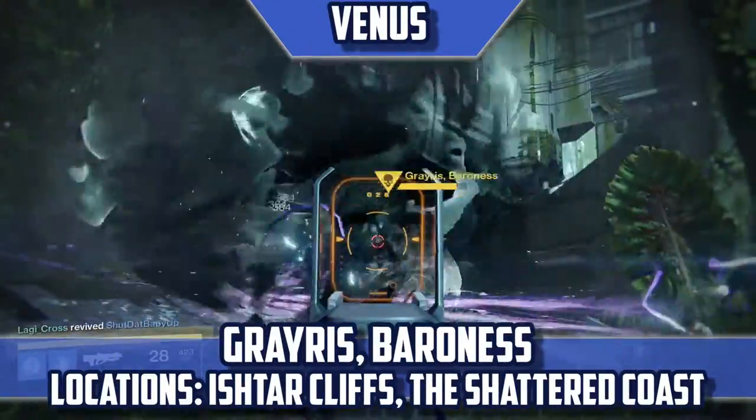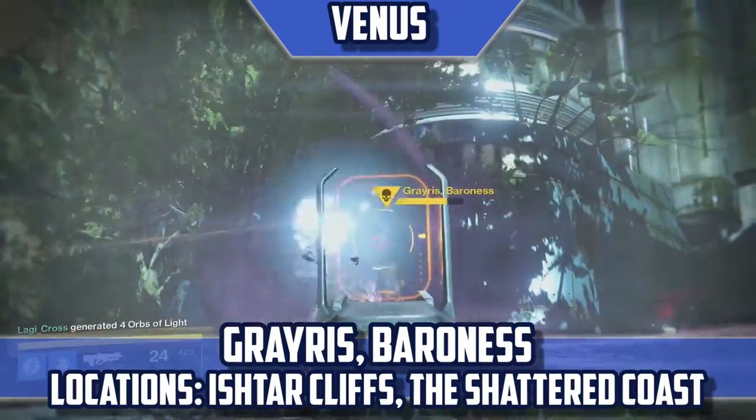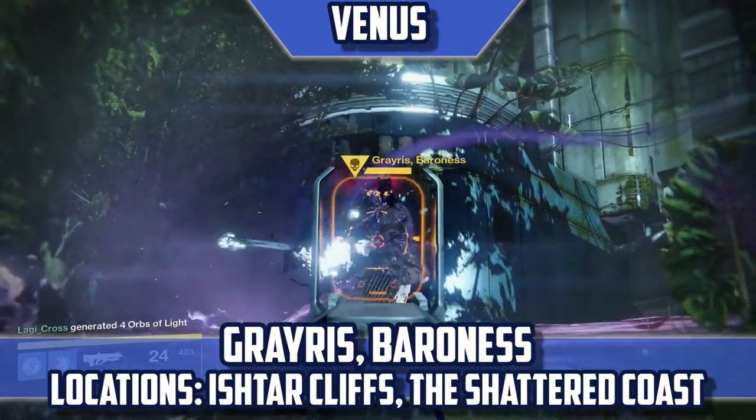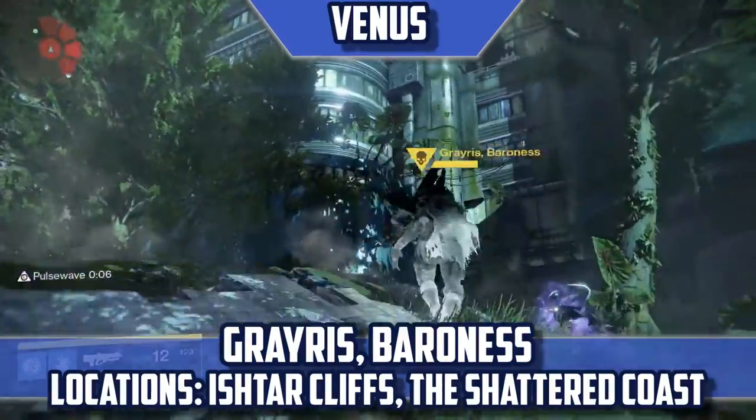Grayris Baroness — Locations: Ishtar Cliffs, The Shattered Coast. Grayris is the only Taken boss unique to Venus. It is a Giant Taken Captain, so be wary of his attacks that will blind you.